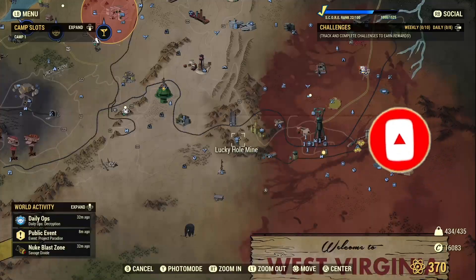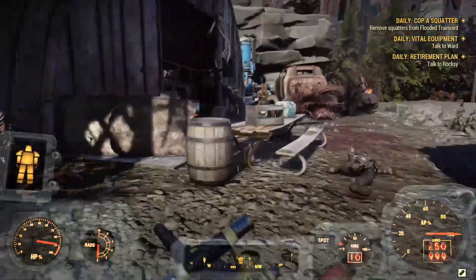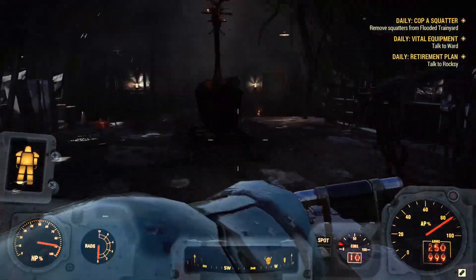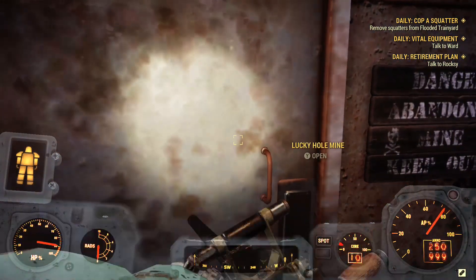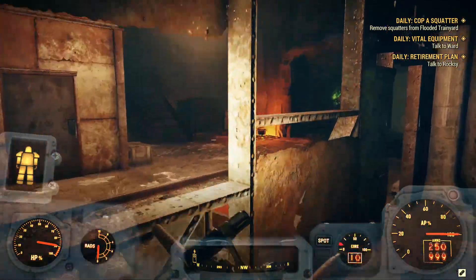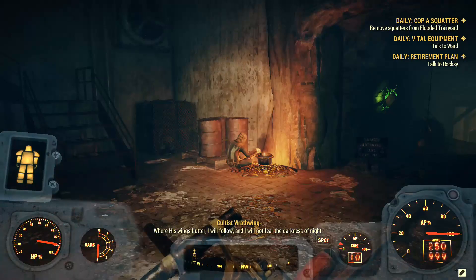For obtaining the gun itself, first you want to fast travel to Lucky Hole Mine and here you want to enter the mine itself. There will be cultists here so you want to be careful about that, so obviously deal with the cultists in here.